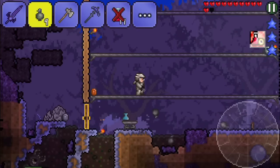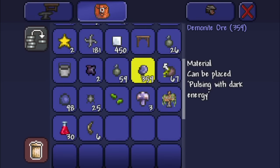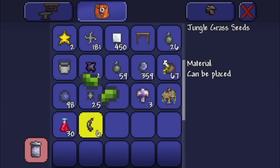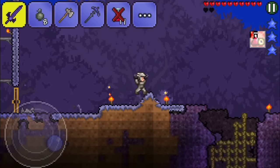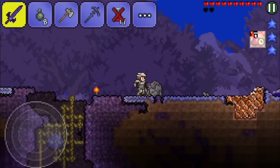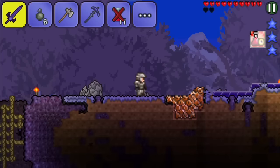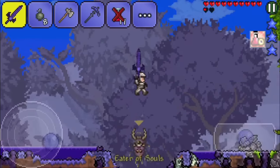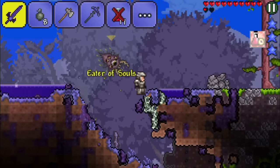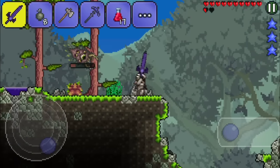That is a lot of Demonite — like tons of it. Now it's time to return home. I wanted to craft some armor maybe and sell some stuff. I'm thinking: what's better — getting more armor or buying the Mini Shark? Let's get to our house and figure it out.